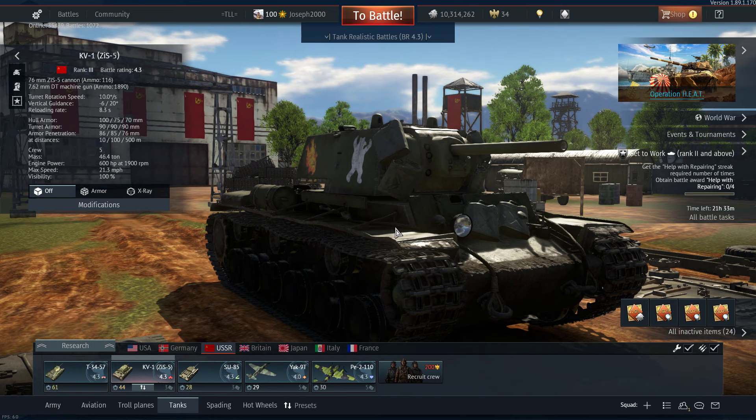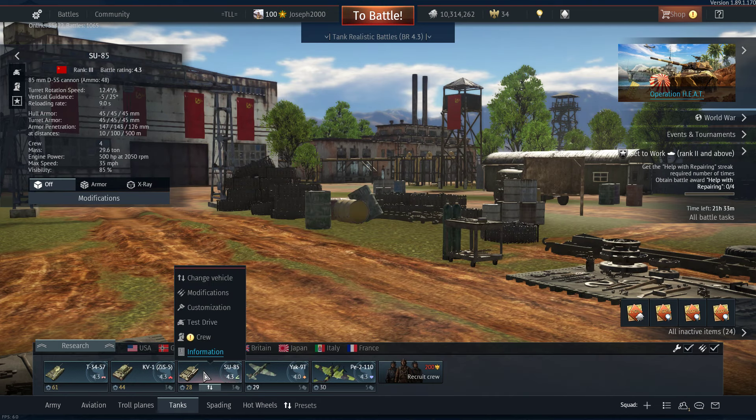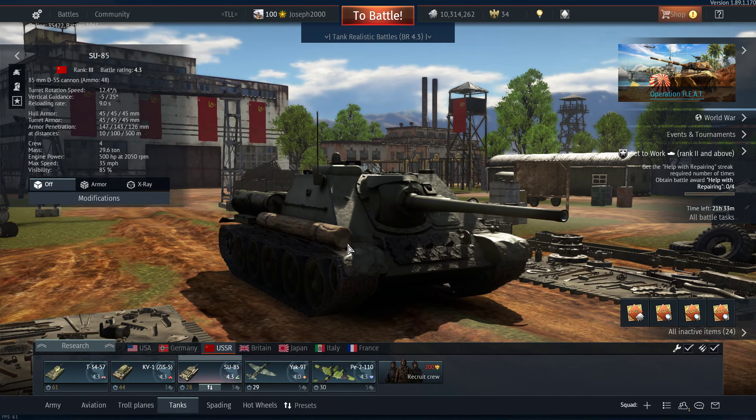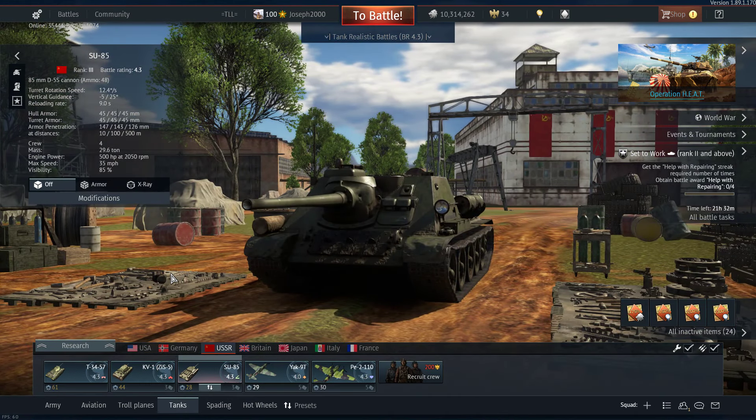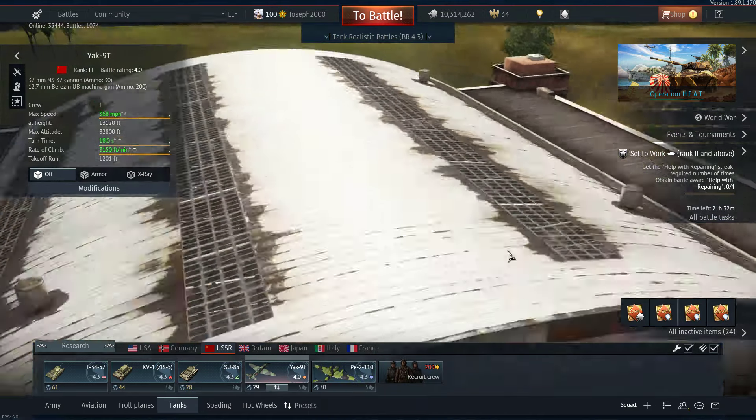The KV-1 is self-explanatory. I nicknamed it the Iron Giant — I know it's made of steel — but I nicknamed it that because it can take such a battering. Not as much nowadays, but she does the job. I actually ended up getting two tasks done in this battle. This took place on the third day of grinding. The SU-85 is pretty self-explanatory; it got moved down to 4.3, used to be 4.7. It still fights Tigers because the Tiger went down to 5.3, but the 85mm D5S is perfectly capable of nailing a Tiger — it just doesn't have a turret.